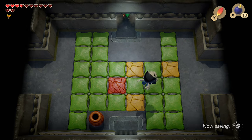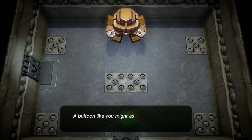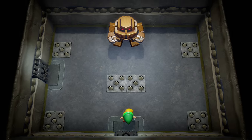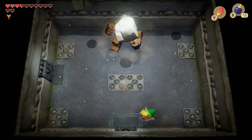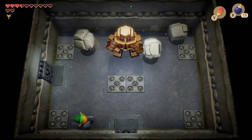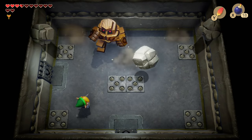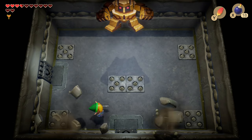I believe there's a Stone Hinox in here. This guy — you attack him and he hops up. Every time he hops up, boulders fall, and if you're on the ground you get stunned, which obviously makes you more susceptible to being hit by boulders.